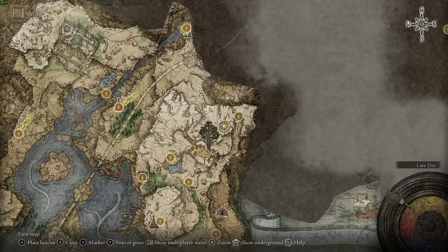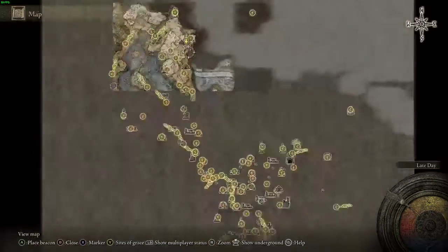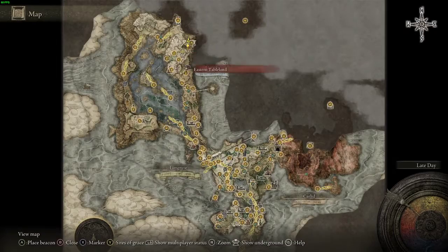What is up my tarnished brethren — I want to show you guys a hidden boss that's kind of hidden. I feel like they are, so I'm going to show you where they're at. Here we are, we're in Liurnia.